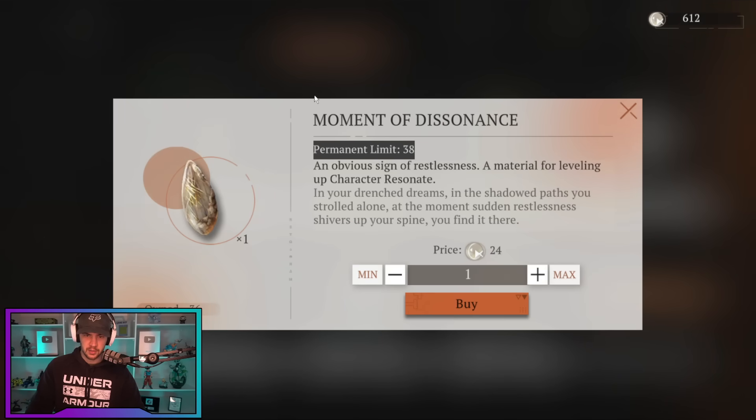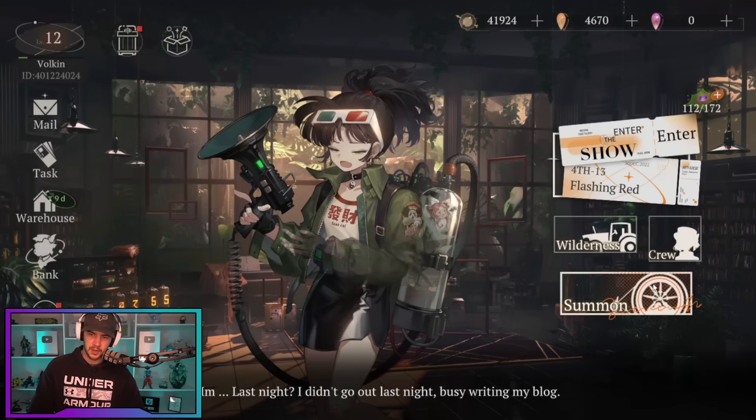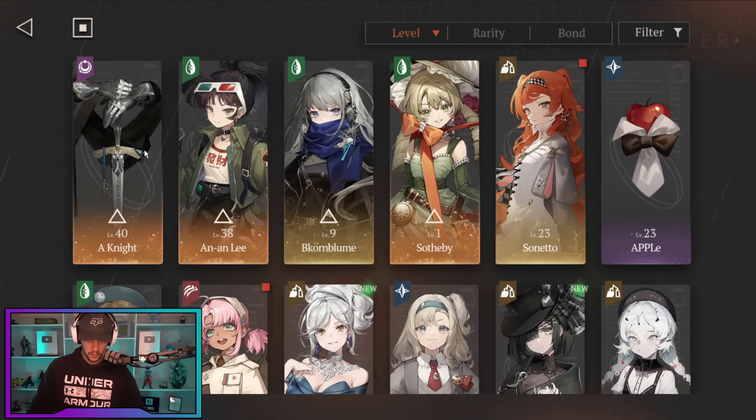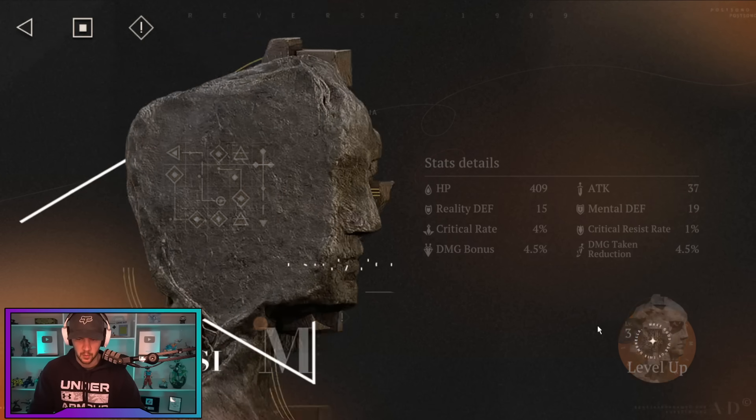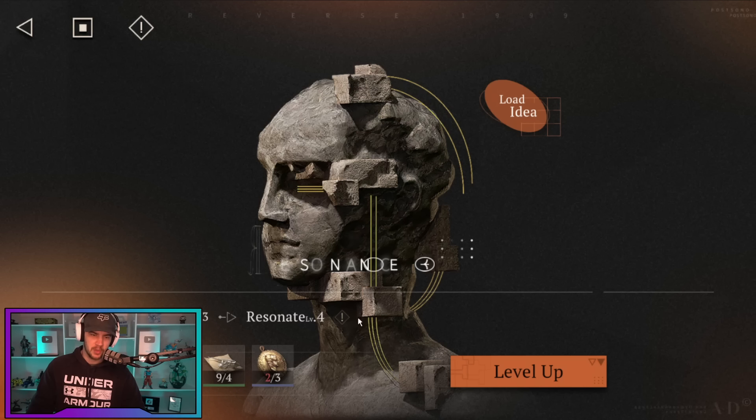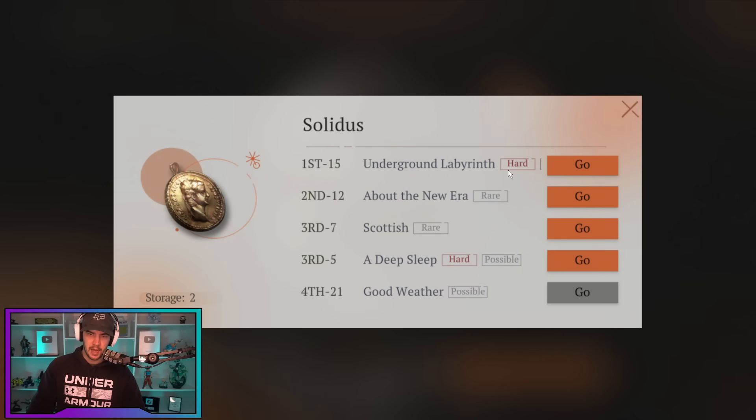If you're wondering what these are actually used for, that's for your Resonate. So if we jump over here into our crew and we go to Resonate, that is your quote unquote gear slots if you want. Those are going to be the materials that we're going to use to upgrade over here. As you can see I've got a stack of them, I just got to go farm a few of these.